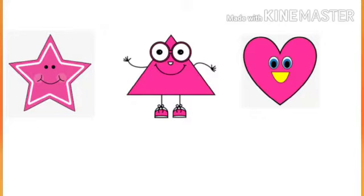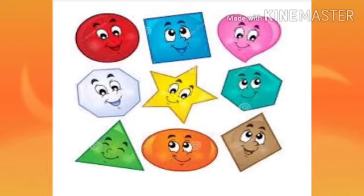Let us play the shape game. Are you all ready? Yes. Children, can you see some shapes over here? You have to guess which one is the heart shape. Come on, Aria — A, B, or C? A student answers: The answer is C. Wow, brilliant! What is the color of the heart? The heart is pink in color.